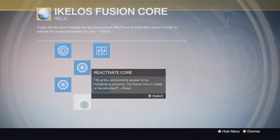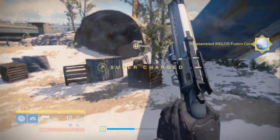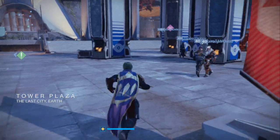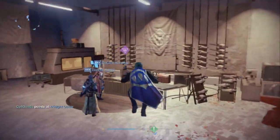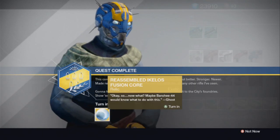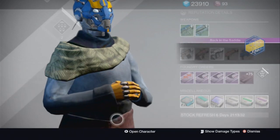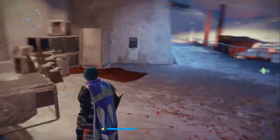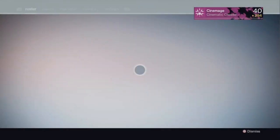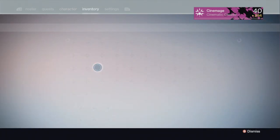After you get all five steps done, it's going to ask you if you want to reactivate the core. Of course you're going to say yes because you kind of believe you're going to get the Sleeper Simulant — or at least I did. I was a little jittery. So then it tells you to take it back to Banshee, who I now kind of hate. And you just give it to him. And you get nothing. I kind of stopped and was like — I got nothing? I didn't get anything? And then it dawned on me, it's probably part one of a multi-part quest.